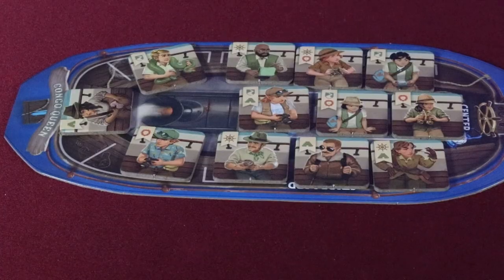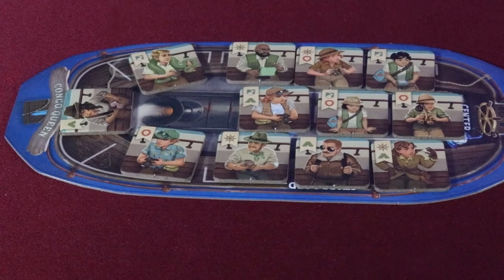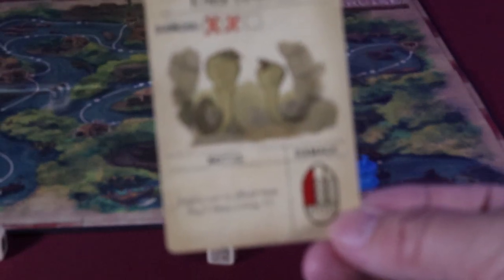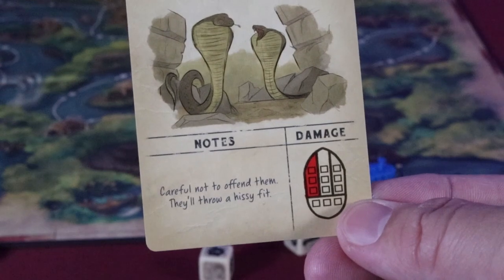In this game, you are balancing between racing to the finish and prioritizing passengers and cargo on your very own jungle river boat — a fairly simple concept that's easy to learn and cool to look at. The cards in the game present threats that you have to meet or succumb to, and each of the cards has one of those signature jokes that you'd be sure to hear from any one of the skippers on the Jungle Cruise ride.